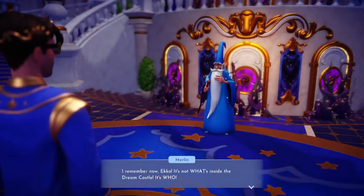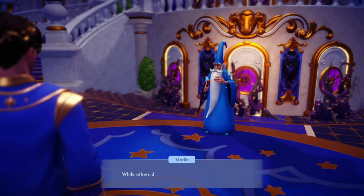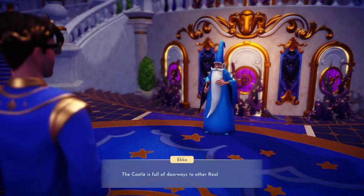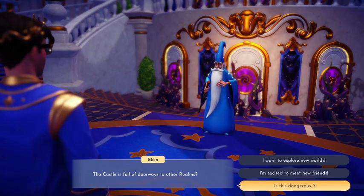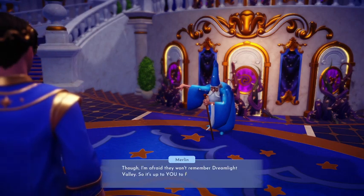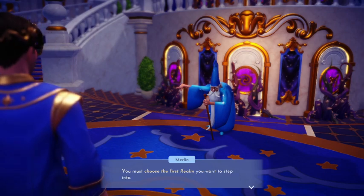I remember now, Echo — it's not what's inside the dream castle, it's who. When our ruler left and the forgetting took over the valley, some of us stayed while others decided to return to their realms. Each door before you leads to a different realm — a dream of their own world. The castle is full of doorways to other realms. You'll find countless new friends behind these doors, though they won't remember Dreamlight Valley. You have just enough Dreamlight left to unlock the first door.